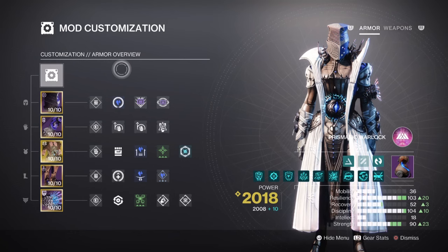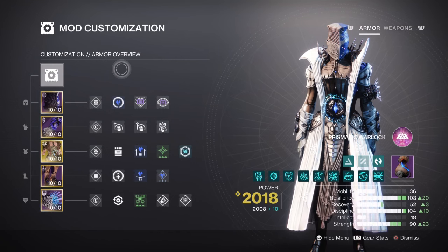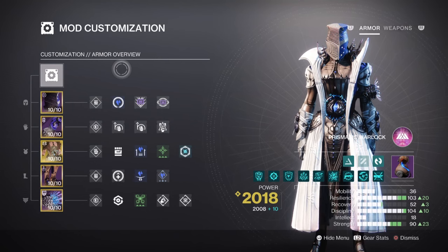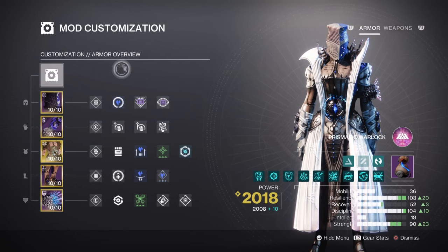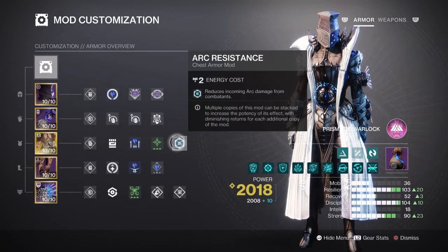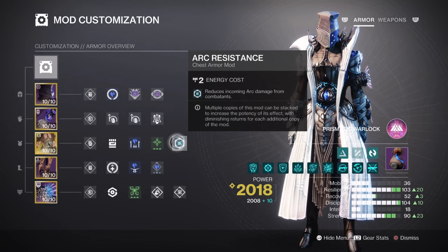For the mods and stats, we have both resilience and discipline marked with the highest priorities for the kit. Strength is also being supported thanks to our exotic weapon, but it's not wholly needed to be focused on if you don't wish to. Resilience, we have ours at tier 10 for a 30% damage reduction. With frost armor at play, you will be tanky enough to deal with the vast majority of enemies you face. With this in mind, you can use the concussive dampener as well for the AOE reduction, but using the elemental resistance mod for that 15% damage reduction is probably better for the long term duration of the build.